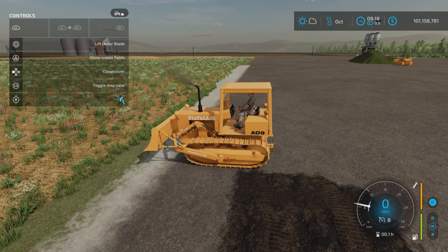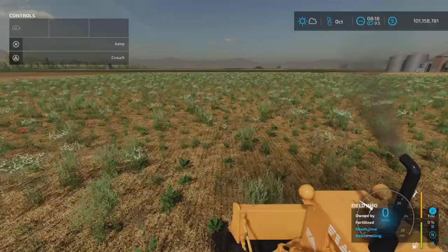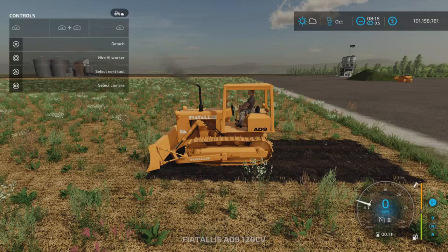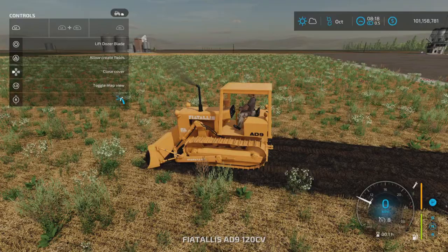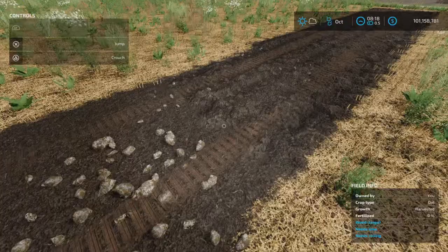Let's turn the limit fields off and go into an actual field. If I leave the blade shallow, as you can see it's not going very deep — it will show a plowed look, as if it was plowed. If I go a little deeper and move forward, it's still showing plowed. A little bit deeper still, and now it's leaving a cultivated state. So you can change how it looks based on depth.